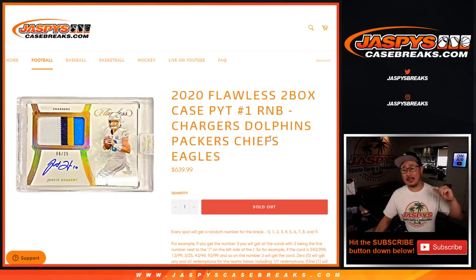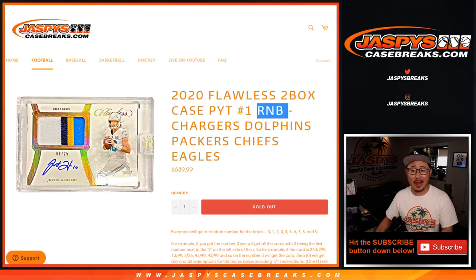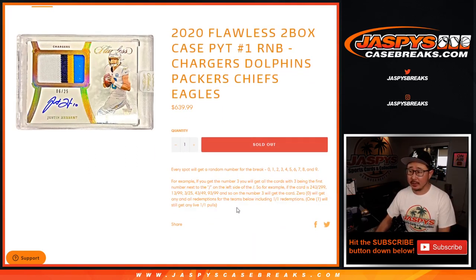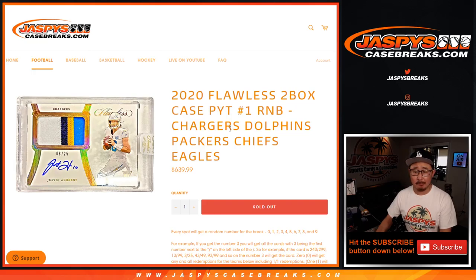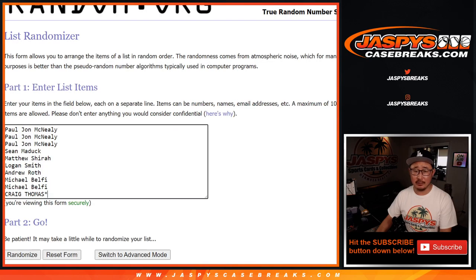Hi everyone. Joe for jazpyscasebreaks.com doing a quick little RNB random number block randomizer. So it's essentially a serial number break. We see the instructions right in there. For this group of teams and only for pick your team one — flawless pick your team one in this case — which is coming up in a separate video. That should be a lot of fun. Our first look at flawless on this new release day. Big thanks to this group here for getting into it.